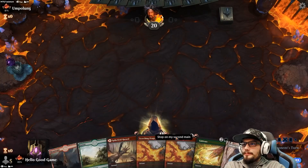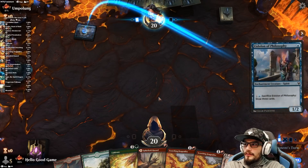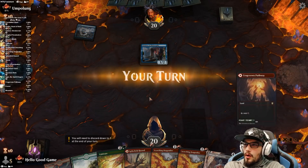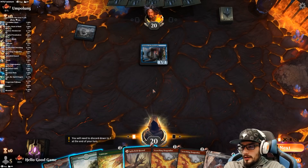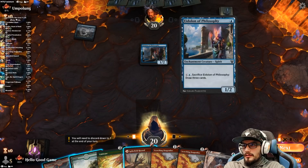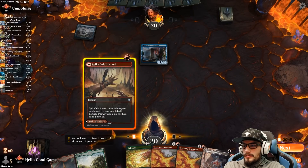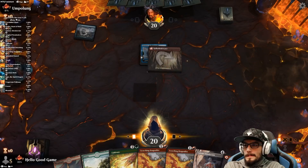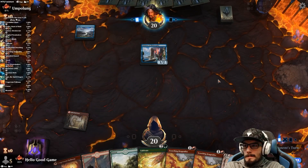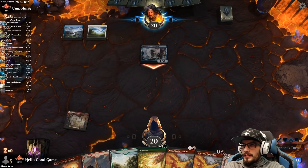Our opponent goes first. We draw a land, so we can keep the Hazard. If not, it's got to go in. Okay, so we can keep it. I think. Maybe not. Screw it, let's just go for it. We should have been able to keep it, but I'm not sure it's going to hit anything.